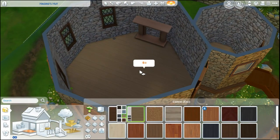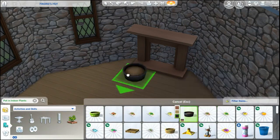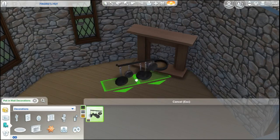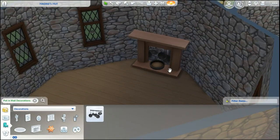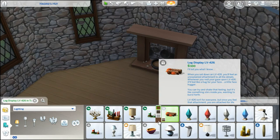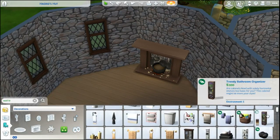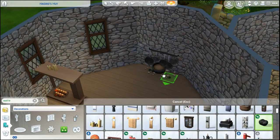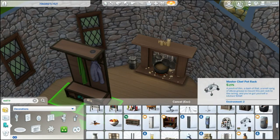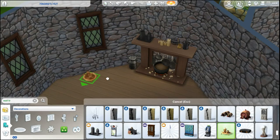For the interior, everything is just kind of everywhere in Hagrid's hut — he's got so much crap, so that's just what I tried to do. I could not find a fireplace that looked like it belonged here except for this faux one that comes with the holiday pack. It doesn't work, but I had to literally create a fireplace — I used this flower pot for the cauldron and then those logs from Seasons for the fire. I was actually pretty impressed with how this fireplace turned out.